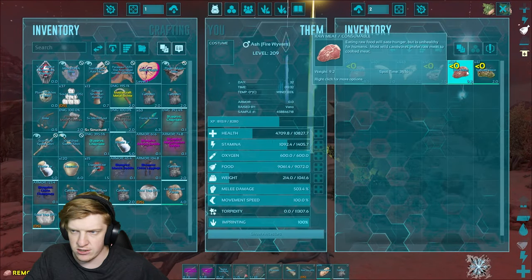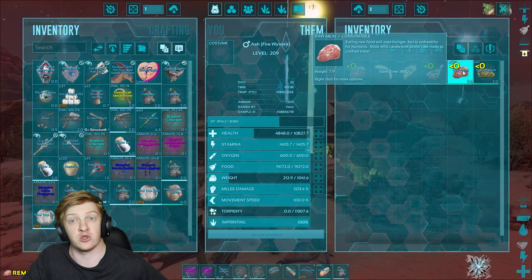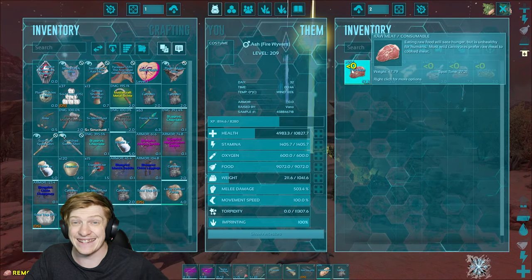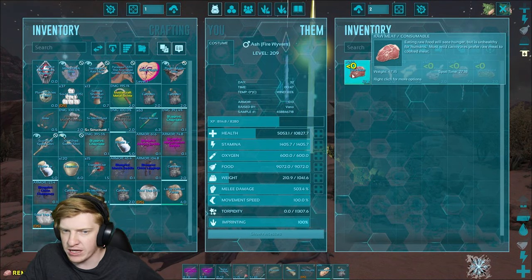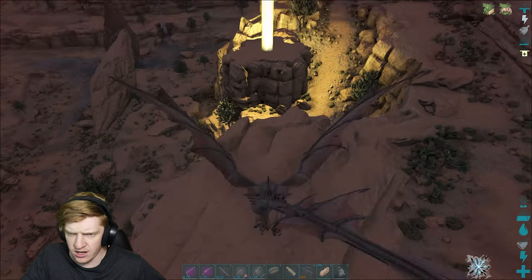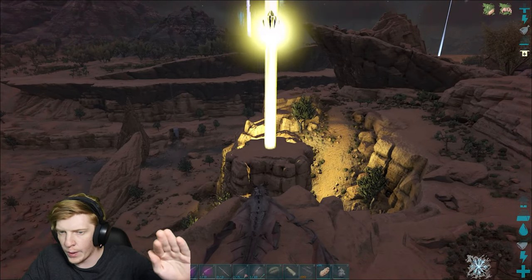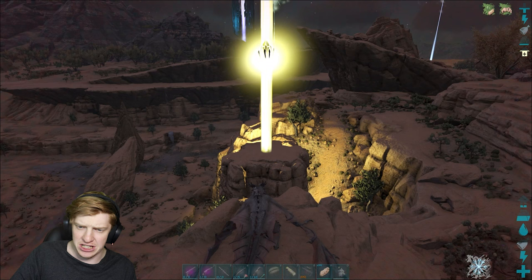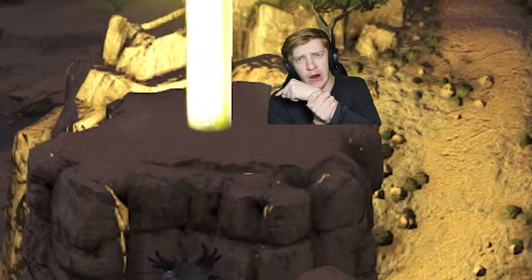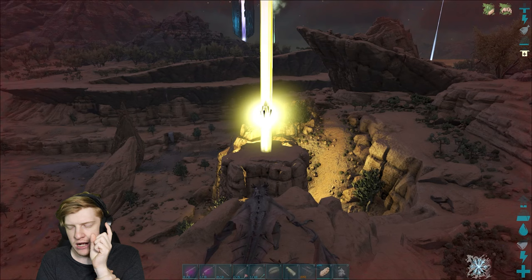I should go desert drop hunting with Ash - that might be a good idea. I have no clue where the desert drops spawn but I know there's some good ones around the desert and they can actually have some good loot - maybe give me a rex saddle blueprint. This yellow drop - watch, it's gonna keep going and land right next to me, go through the ground and not care about physics or the world boundary.